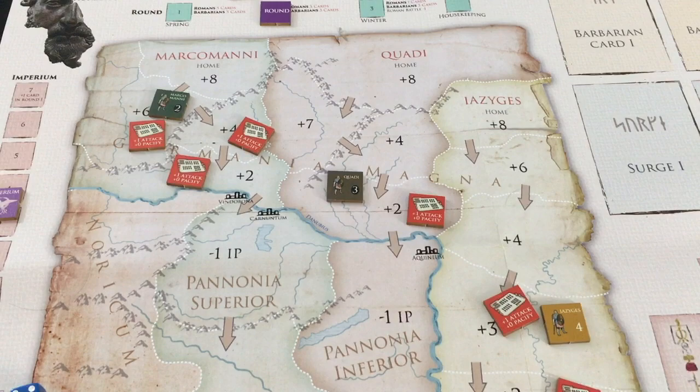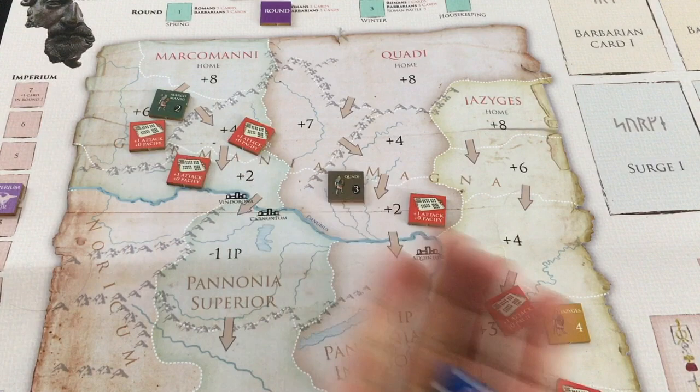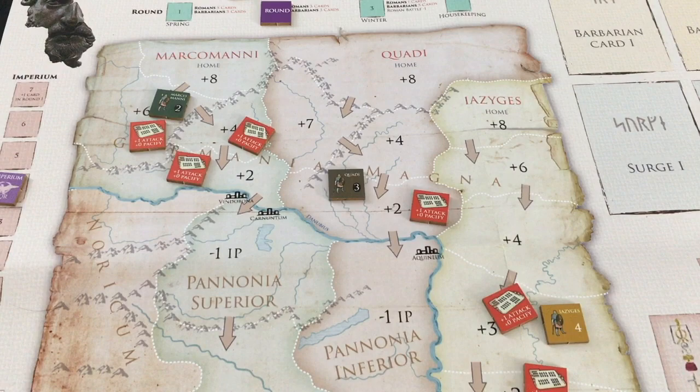Housekeeping fort rolls: checking the plus two, plus four, plus six spaces — all survive, no sixes. The forts on the right track also survive. Going into 173 CE, we're now one year away from late war cards being added at 175 CE.